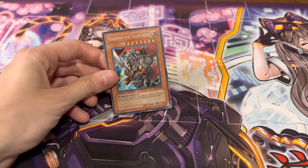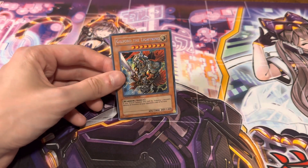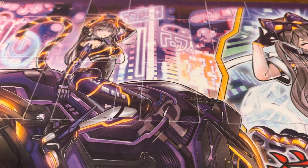Up next we have Guilford the Lightning. Similar to Total Defense Shogun, I didn't have a copy, so I figured I'd pick one up and make it the Collector's Tin one, because again, it's a fancy Secret Rare — two birds.